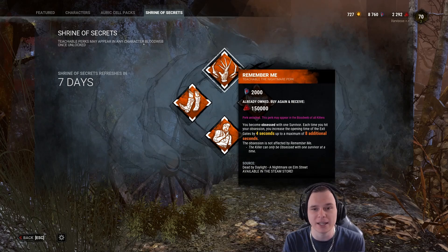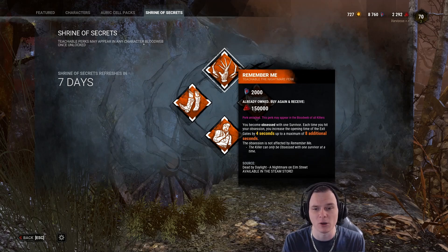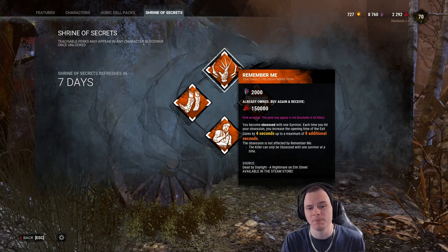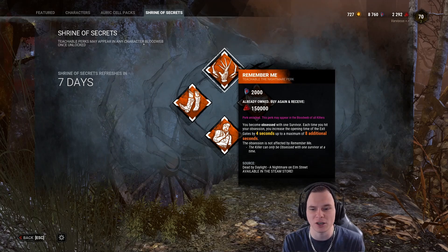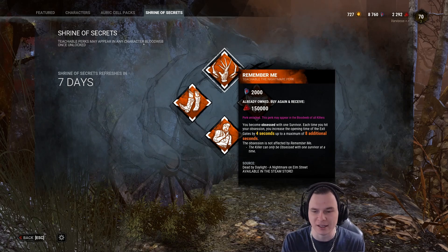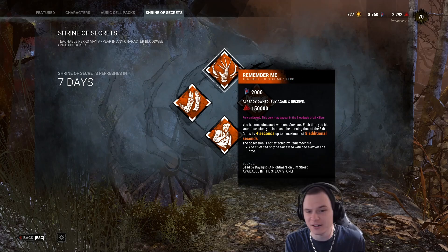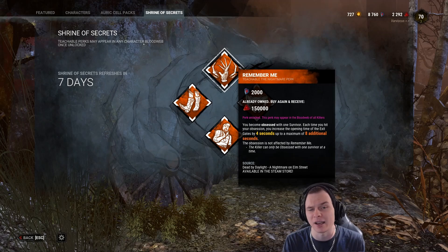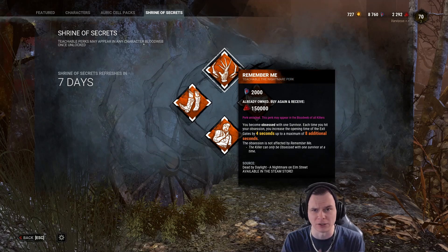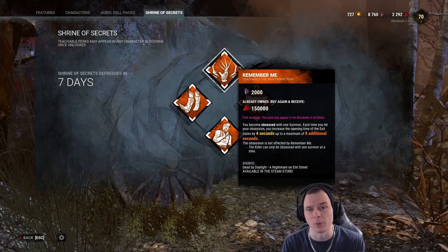Remember Me allows you to basically - every time you hit your obsession - make the exit gate take a longer period of time to open. As you can see here, each time you hit an obsession you gain a stack, up to a maximum of 8 additional seconds. You're looking at a couple of seconds per hit, which is fine. It does scale and change based on rank 1, rank 2, or rank 3. I don't know the numbers off the top of my head - it all got reworked not too long ago.